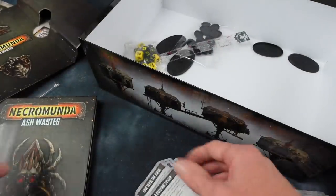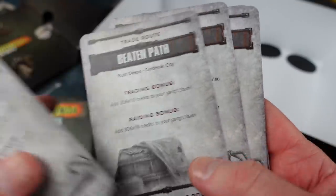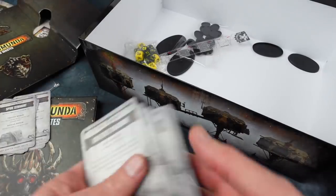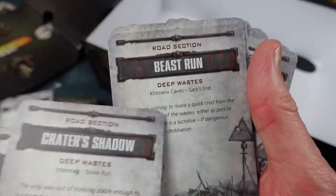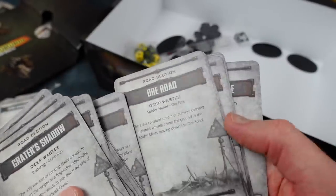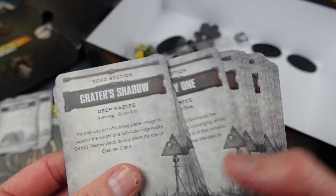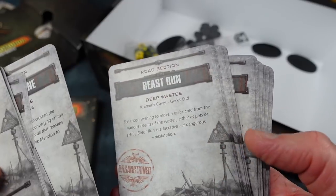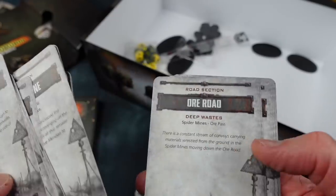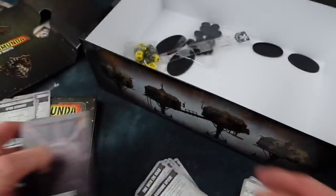Then you've got some trade route cards — looking interesting, with trading bonuses and raiding bonuses, which would be campaign-related stuff. There's also quite a large deck of road section cards divided into different areas of the waste: deep wastes, wild wastes, and near wastes. These are particular sections of road that give you credits during the campaign, with locations and nice fluff text. It's a good way to keep track of which trade route locations you're exploiting during the campaign.